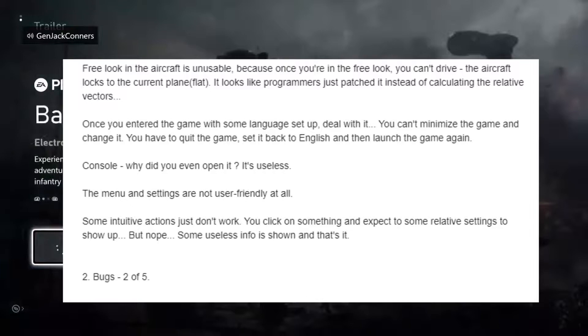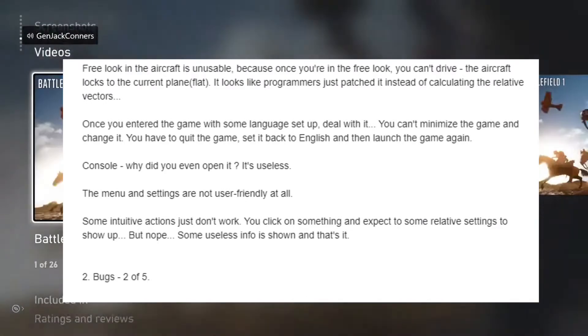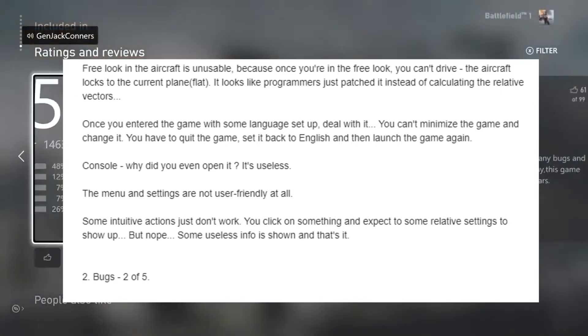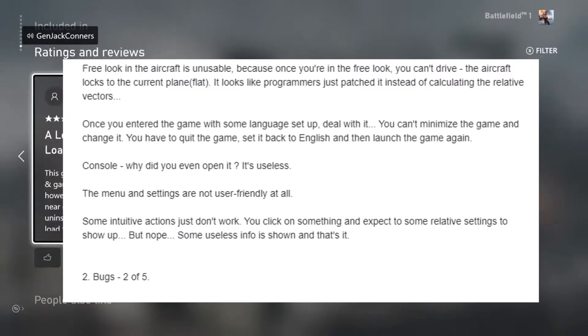'Free-look aircraft is unusable because once you're in free-look you can't drive — the aircraft locks in the current plane flat. It looks like programmers just used passion instead of calculating.' Once you've entered the game with some language setup, you can't minimize the game and change it. You have to quit, set it back to English, then launch again. What the fuck.